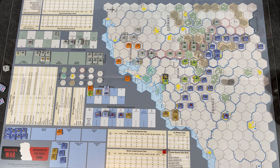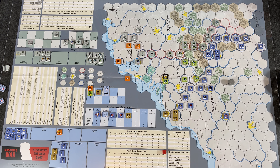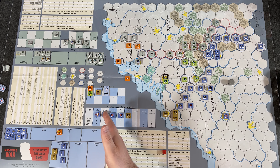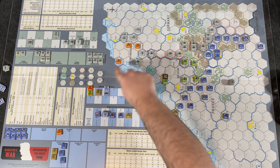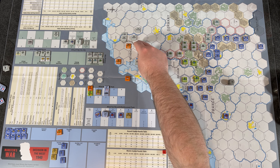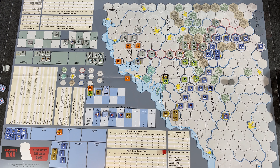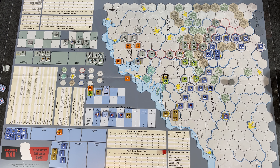The allies draw randomly from their cup — they drew the Netherlands/Dutch marker. Unlike the Germans who got to pick, allies just draw randomly. The Dutch don't have any air units to take advantage of. No reinforcements on turn one. With only two mobile units and a garrison unit that can't move, and not wanting to get cut off, they're going to stand strong and delay, knowing they'll get steamrolled but trying to hold the Germans back as long as possible. No attacks — they'll just sit tight.